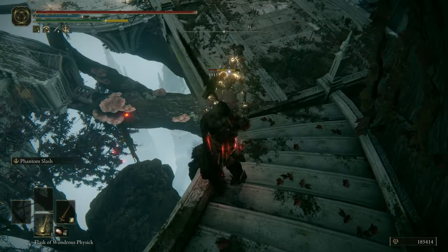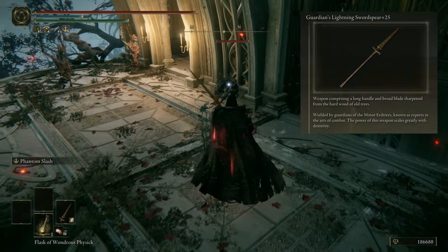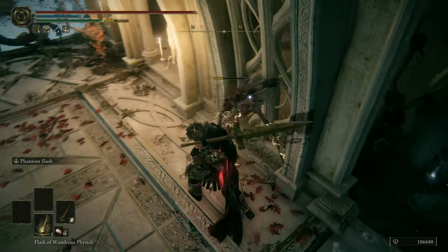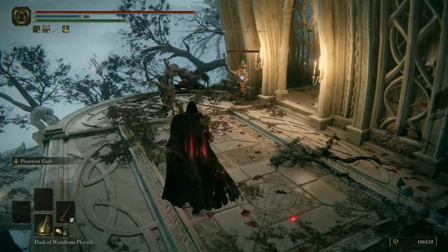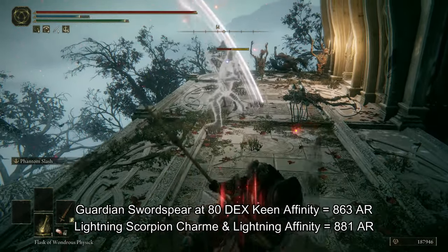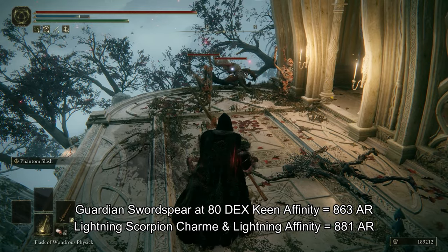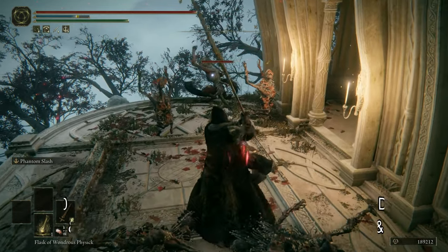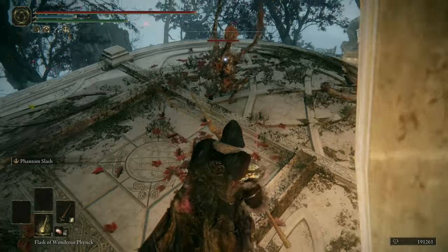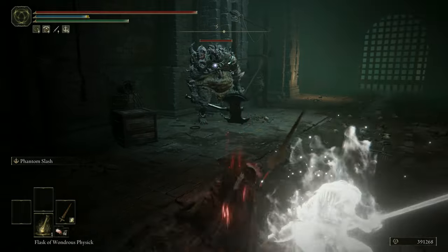The weapon of choice for melee combat is the Guardian Swordspear, which, despite being a halberd, has a very fast moveset, decent reach, and a very high attack rating. It also scales extremely well with dexterity, but the Keen affinity is slightly outperformed by the Lightning affinity when the Lightning Scorpion charm is used. You could set it to Keen and use a Weapon Grease, but that buff will expire once you switch between weapons, which is something I do often with this setup.